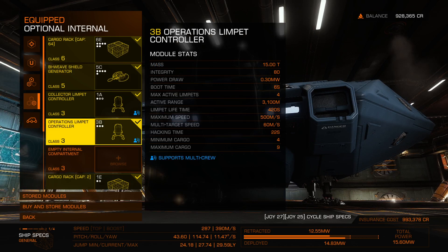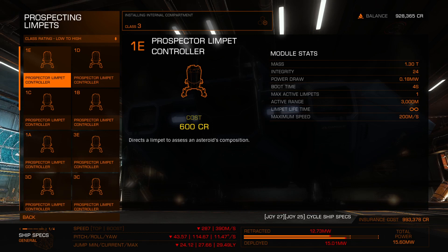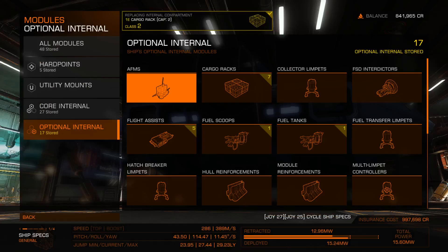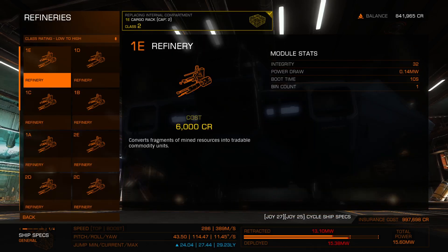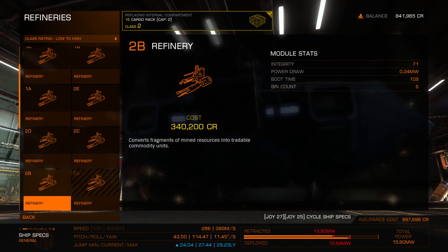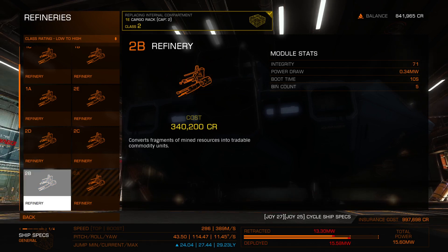Okay, so it deploys collector, recon, and hatch breaker limpets — the fire group trigger determines what each one does. I'll find out in practice. Then prospect limpet controller, 3A. And a refinery — want 2A, but can't get 2A here and don't have enough credits, so I'll go with 2B for now. Not sure what the difference is.